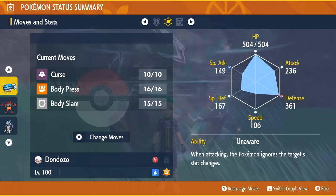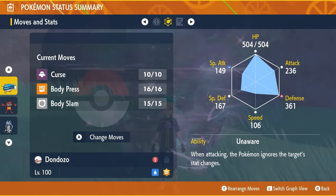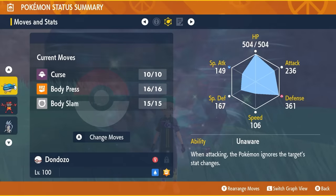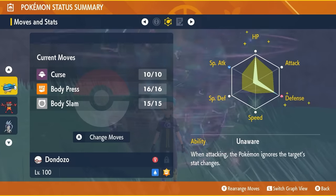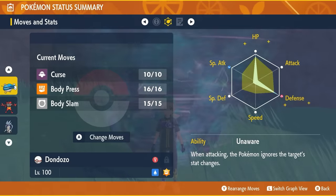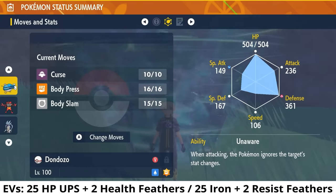The moveset is going to be Curse, Body Press, and Body Slam. Make sure that you PP Max your Body Press so you've got the maximum amount throughout the raid and don't run out. The big important thing is the ability Unaware, which is going to ignore any of the Bulk Ups from the Incineroar throughout the raid. The EV spread is 252 EVs in HP and 252 EVs in Defense with an Impish Nature.